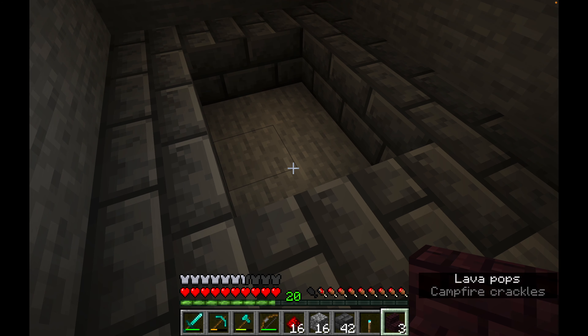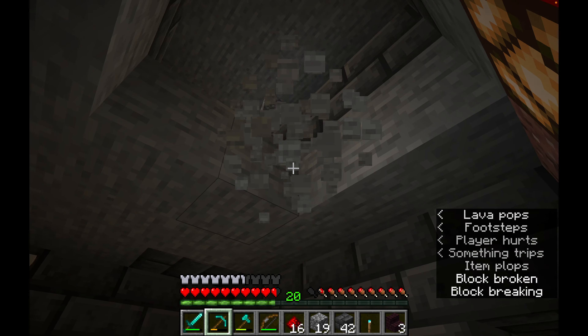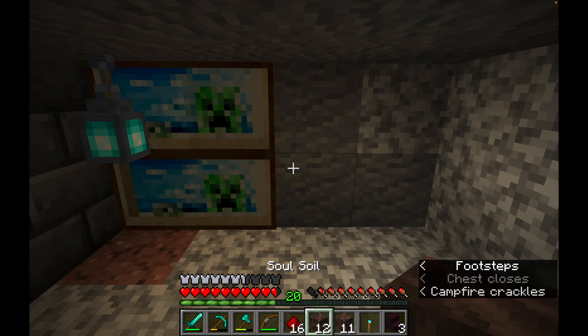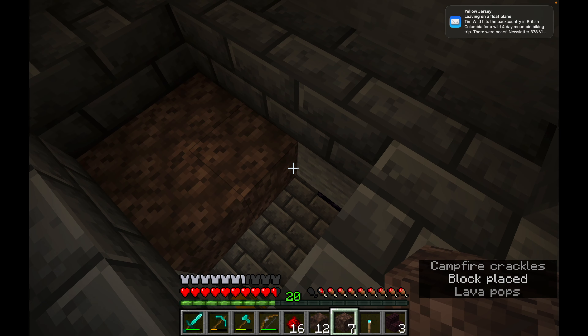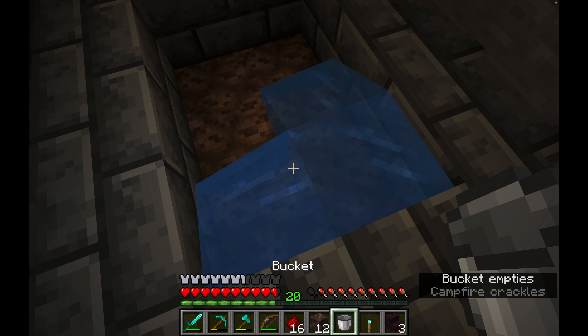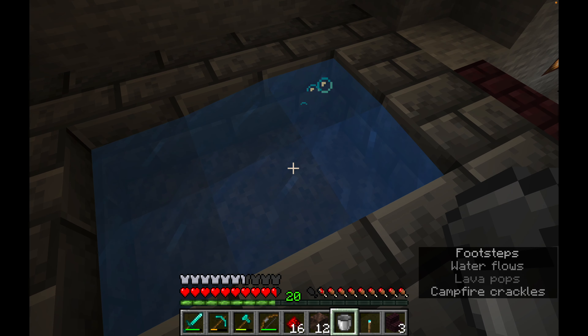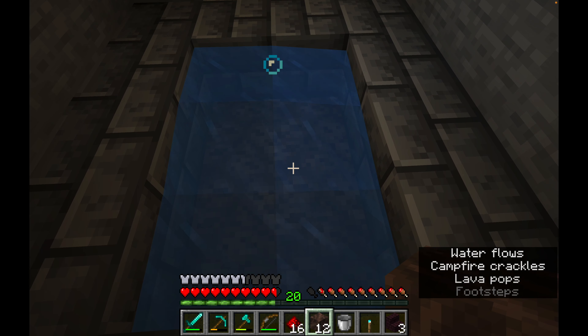I'm going to take some soul soil and soul sand — I can never remember which one makes bubbles. Let's place them around the base of the jacuzzi and see whether the water leaks through. There we go — it is the soul sand that gives you the bubbles, not the soul soil. Yes, soul sand not soul soil — the sand gives you nice bubbles like in a jacuzzi.